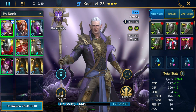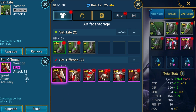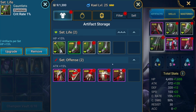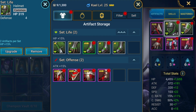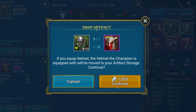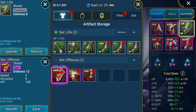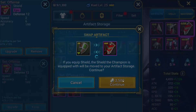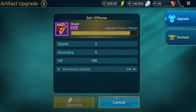What we're going to do is replace the life set we originally had on Kael. Since it's early game, we're going to go with an offense set that has better rarity and better overall stats, and then upgrade these pieces.